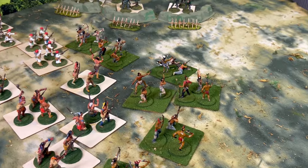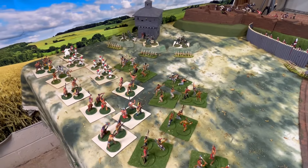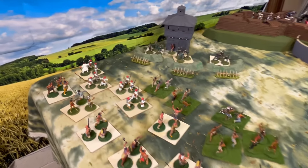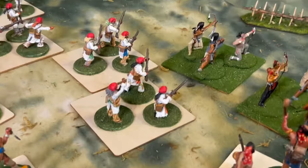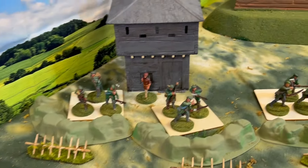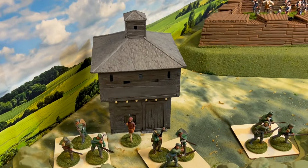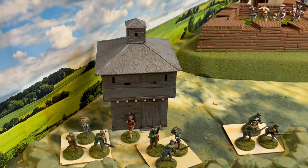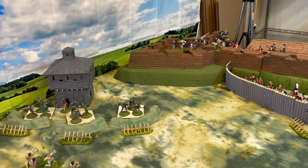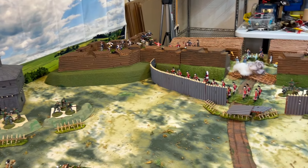Over here, the natives — I have a lot more natives to put on the table when it's the 20-foot table, and there'll be woods and such on one flank. We have our trusty French reliefs which are 3D printed by Josh Warliff. The blockhouse is a Marx blockhouse. Rangers had five bases and they're down to three.